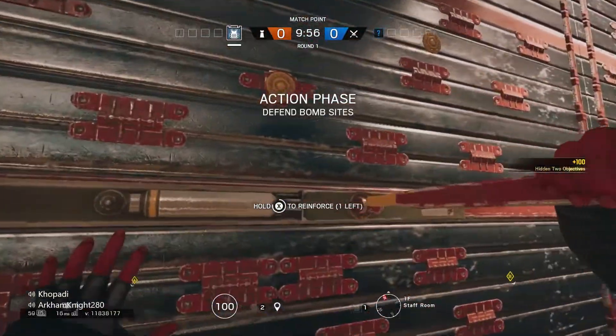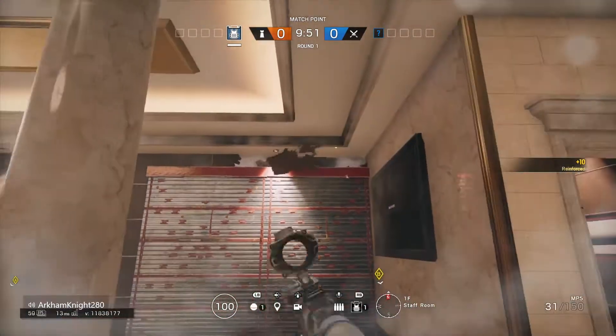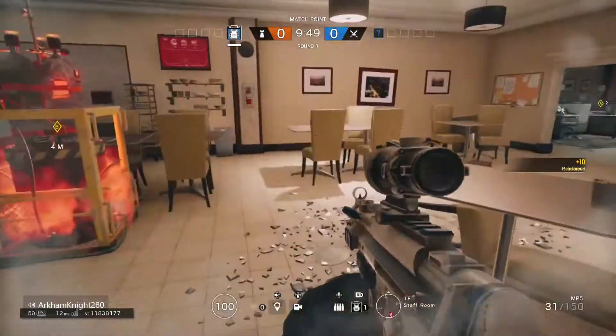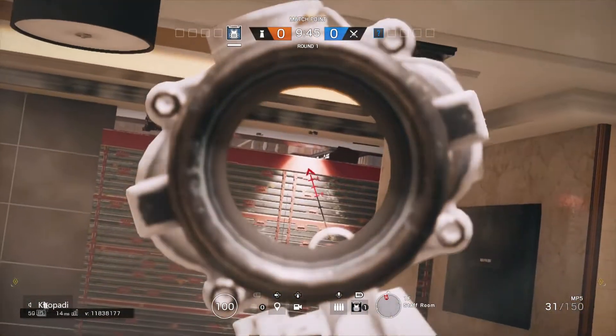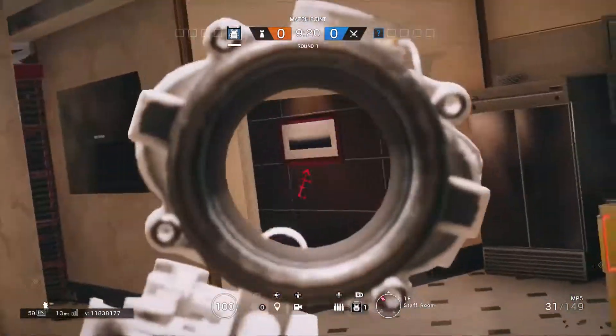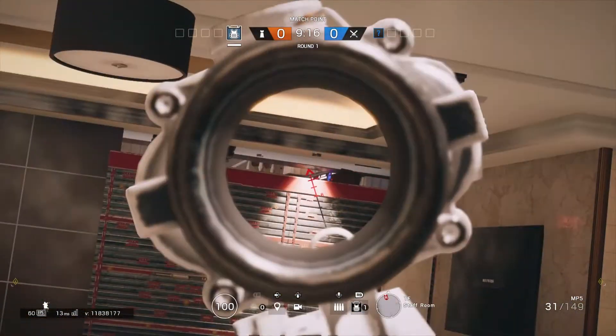This next angle is from the staff section onto the back stairs on Bank. This angle can be used by both defenders and attackers, so do keep that in mind. All you have to do is make this line of sight with impact nades, look at the stairs, and just wait for the enemy to come down and pick them off.